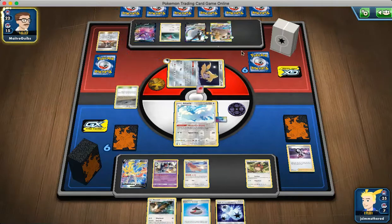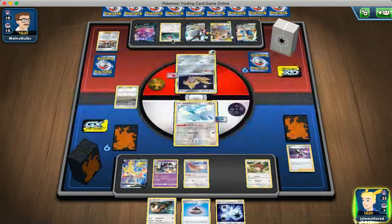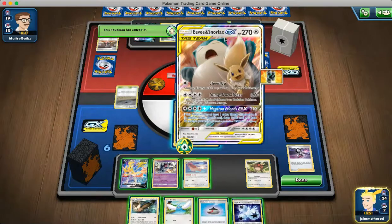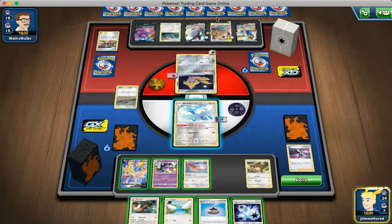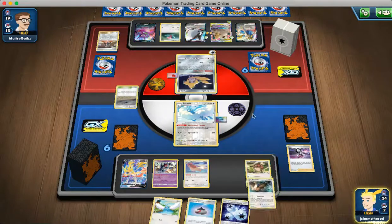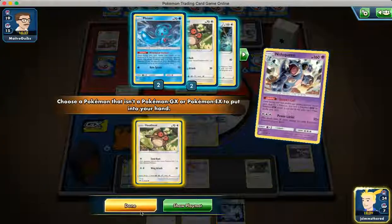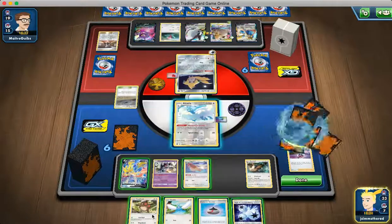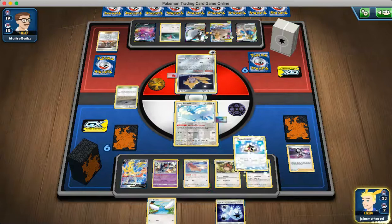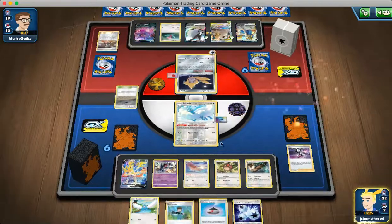I think this turn we put in the Eevee Snorlax, because they still haven't taken a prize card yet. We will evolve into Noctowl, Queen's Call and get out Hoothoot, then Airmail. We get a Bird Keeper — nice, that means we can Bird Keeper into this now, maybe get some more energy, maybe get the Recycle. But no Triple Energy. I think we're going to put in the Eevee Snorlax here. This is a tough decision.